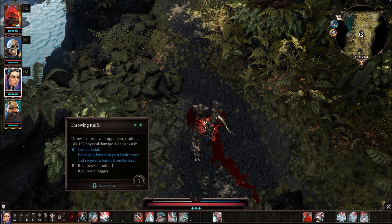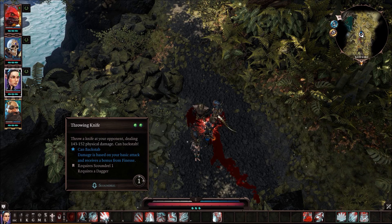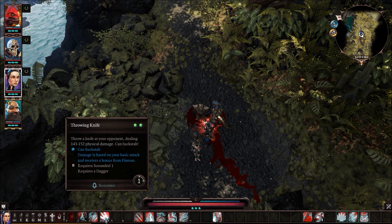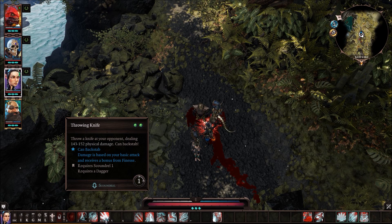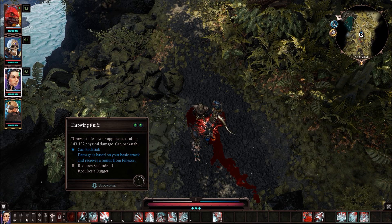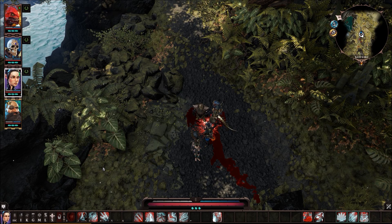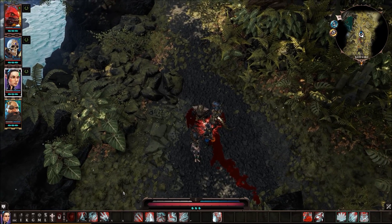The next ability is Throwing Knife — your ranged ability, and pretty much your only ranged attack. It does decent damage and if you're behind someone it can backstab. With only a one-turn cooldown, it's a nice ability you can use almost every single turn. I like it especially early game — sometimes finishing off someone from range is important when your Backlash or teleport is down and you don't want to waste AP to move.